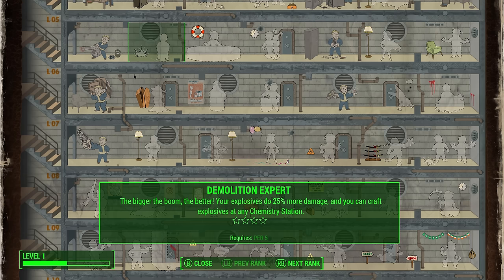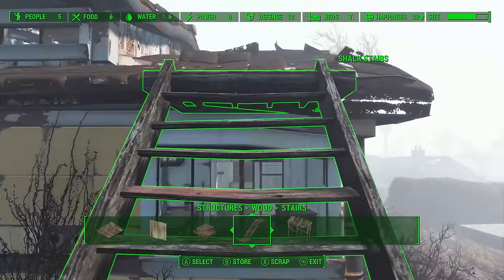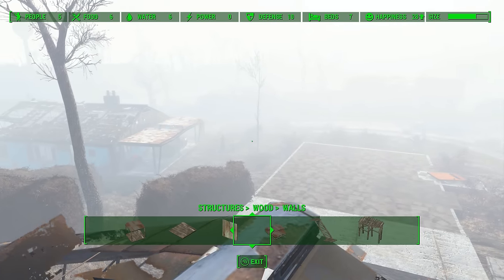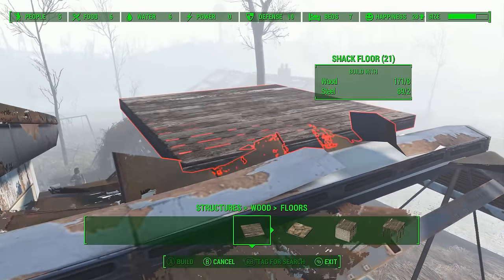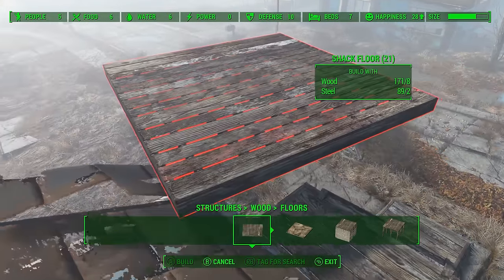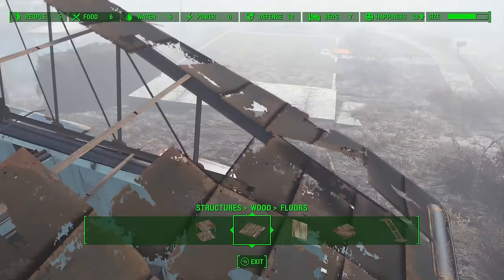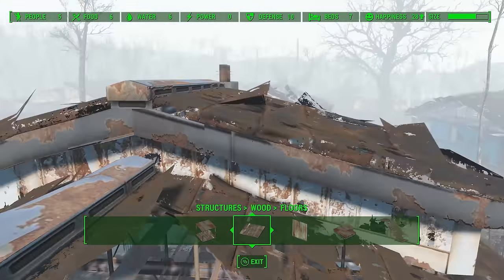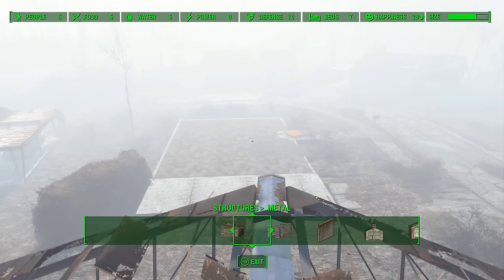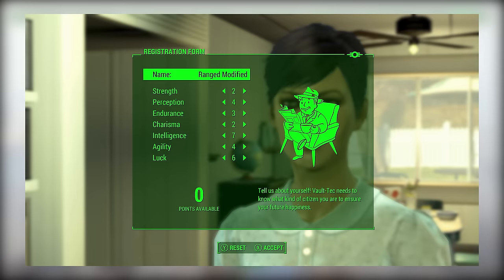For example, maybe you want the Demolition Expert perk and you don't intend on going any further in Perception, so you just get the Perception bobblehead to unlock the perk. The same thing works for the Your Special Book, which can be obtained super early on in Sanctuary. As for where to use it, it's really up to you, though I would probably recommend putting it in Perception, Agility, or Luck, since these 3 are the most useful for boosting your combat abilities. Maybe you could go into Endurance if you want to boost your health, but I usually just use the Your Special Book to bring a certain stat to 12. Overall, this setup is pretty similar to the last one, and focuses more on Luck, which should be good for VATs users.